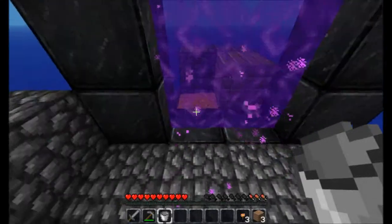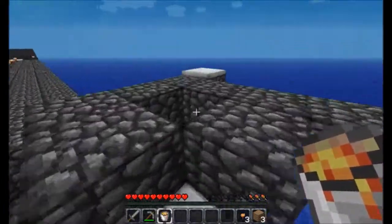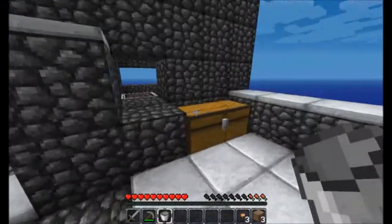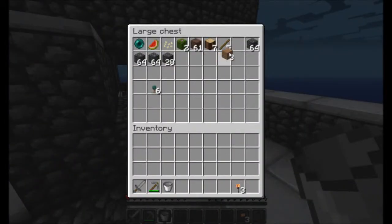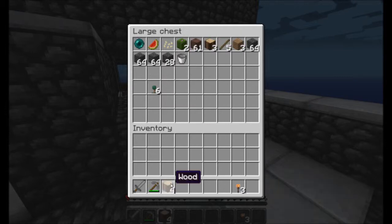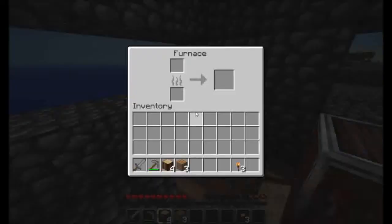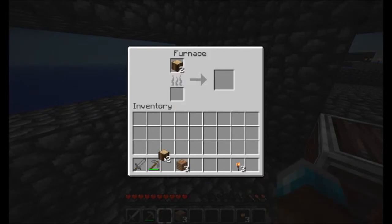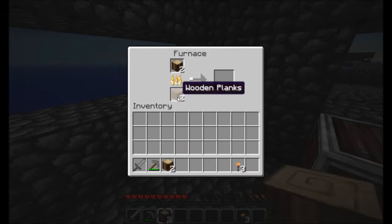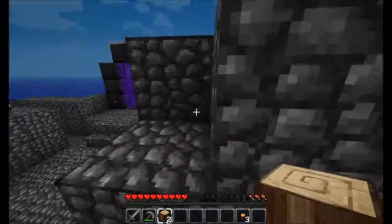I was pretty miffed, to say the least. Let me get this lava back - there we go, put it back in my cobblestone generator. Let's drop off all the stuff that I have. Oh, a tree grew! Yay! Gonna make some more charcoal - that should be enough to make two pieces. Cool, let's do that.